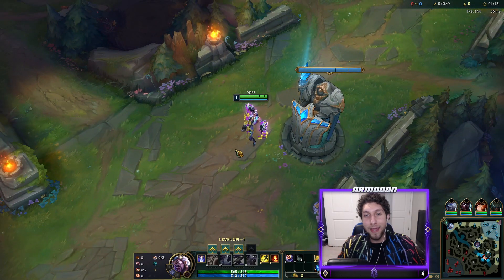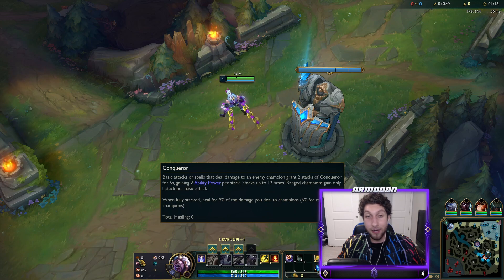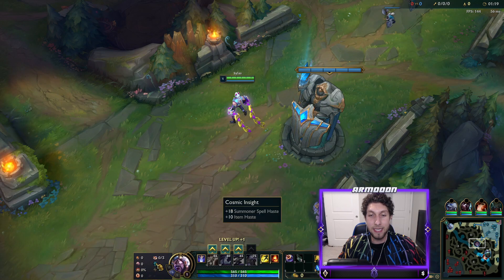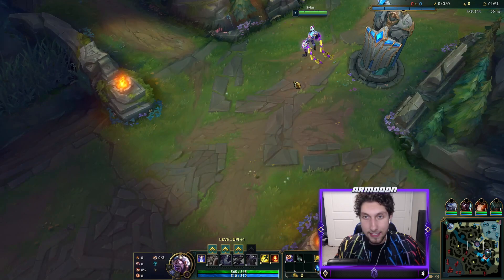We're gonna be playing Silas in the mid lane with the new skin. The runes are Conqueror, Presence of Mind, Legend Tenacity, Last Stand, Biscuits, and Cosmic Insight - the pretty standard Silas build.